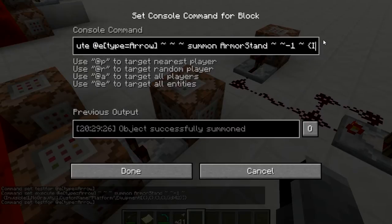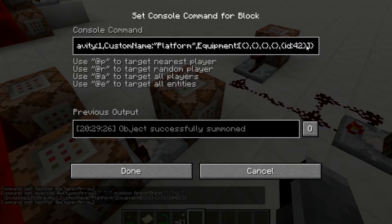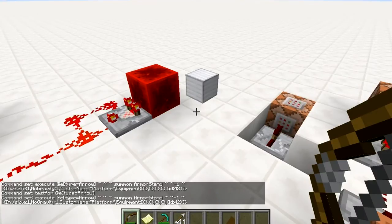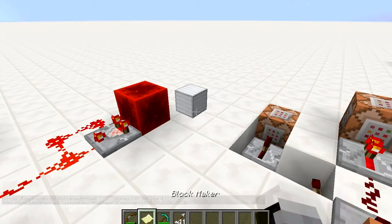Once the test-for command confirms an arrow is present, it summons an armor stand which is invisible, has no gravity so it can float, and has the custom name 'platform' — that's just for command purposes so I can keep them apart from other armor stands in your world. It gives the armor stand equipment: an iron block on its head. Basically these two command blocks make that happen — they create that floating block.